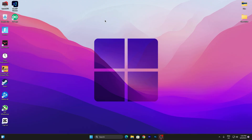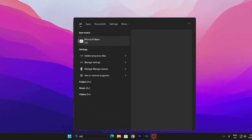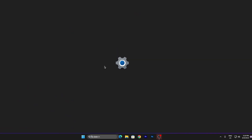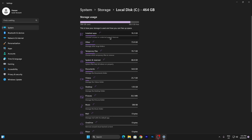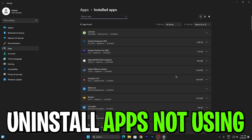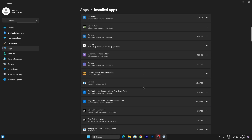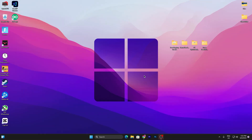In the first step, we are going to refresh our Windows files. Go to Windows search and search for Storage. There you will find Delete Temporary Files — open it up, go to Show More categories, then the Installed Apps category, and make sure to uninstall all apps you are not using, such as Call of Duty, Calculator, uTorrent, or any other unused application. Once done, close this window.